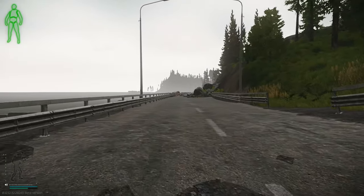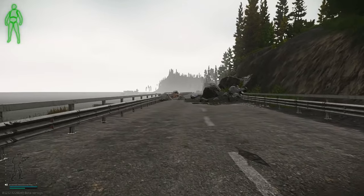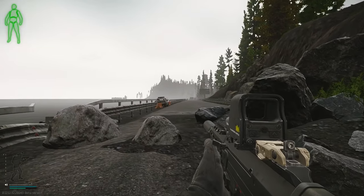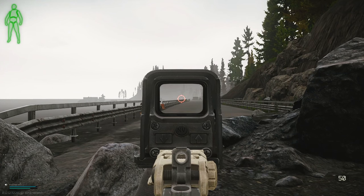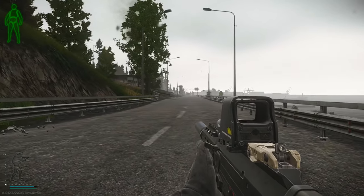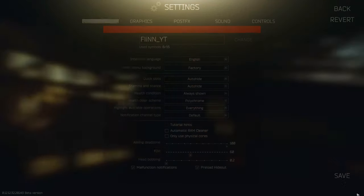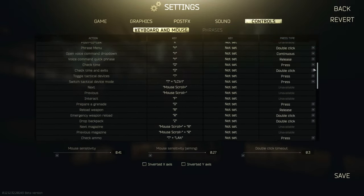If you look at the bottom left of your screen you can see two color bars. The bottom one represents your stamina, which is drained by running or being extremely overweight. The top one represents your arm stamina, which decreases while aiming down sights — the lower the ergonomics on a weapon, the faster it will drain. Once drained you will no longer be able to steady your gun by holding breath. Your stance also affects how fast your arms get tired — standing being the fastest and proning being the slowest. You can go prone by pressing X. I highly recommend going through your keybinds and checking out all of the possibilities yourself.